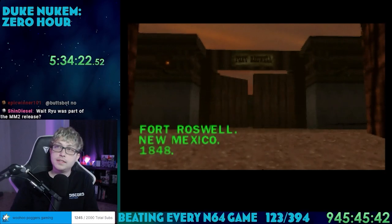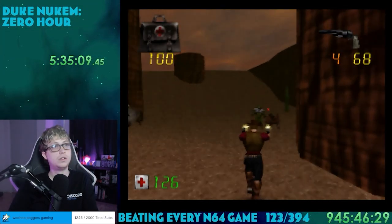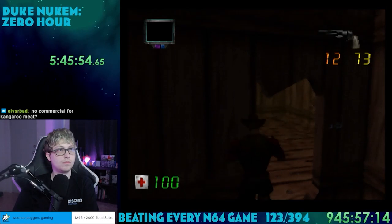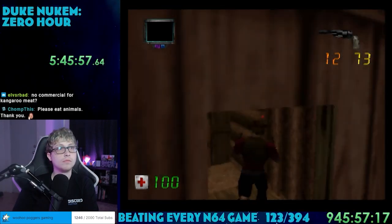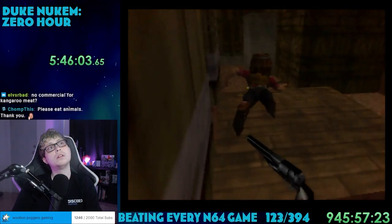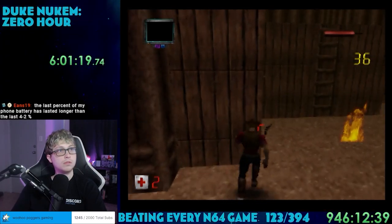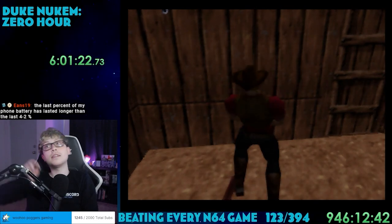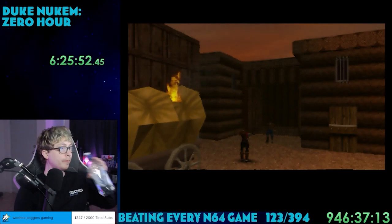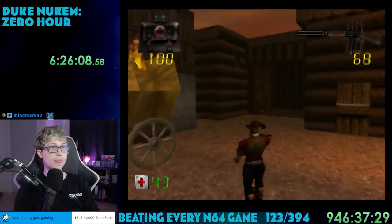Level 10 is Fort Roswell in New Mexico — disappointingly you can't fire any of the cannons. This level feels a lot like the prison. The main thing is this place has so many traps set throughout — like a tripwire that blew me up and sent me back to the start. This was one of the tougher levels because your health just gets chipped away by all the traps. Eventually I made it to the heart of the fortress when some guy showed up — I figured since he was human he'd be my friend, but then he started shooting me. I had to take care of him and that was the end of the level.